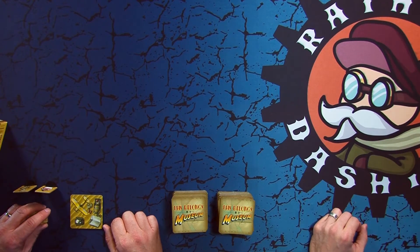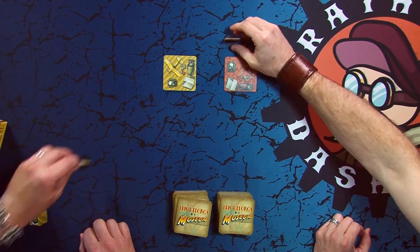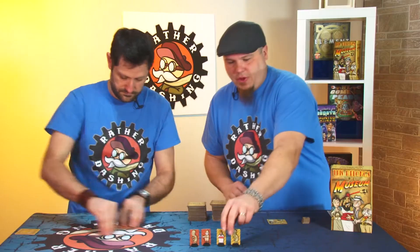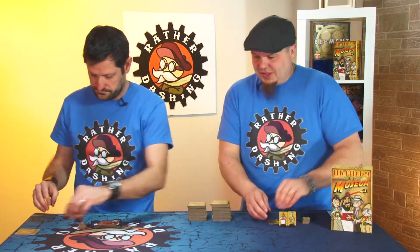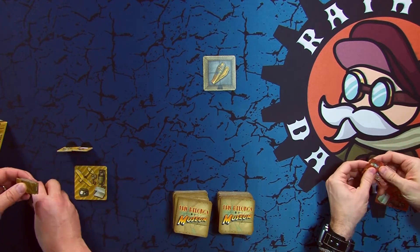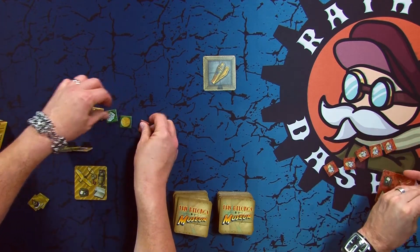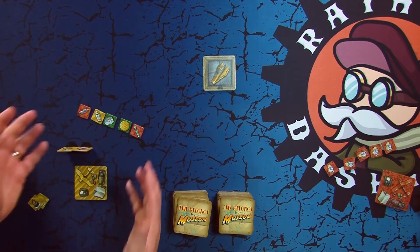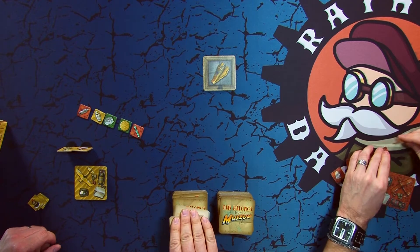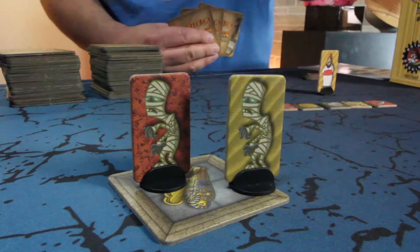First, each player is going to pick an archaeologist. When you do that, you get your home base, you pick your archaeologist, your mummy, and your stack of eight artifacts. You then take all of your stuff for your chosen archaeologist and lay out the tomb tile. Take five of your eight artifacts at random — normally you'd keep them secret from your opponent, but I'm going to show them all right now. These are the five artifacts that you can score extra points in collecting during the game. You then take three tiles, add that to your base camp, and then place your mummy on the tomb tile.